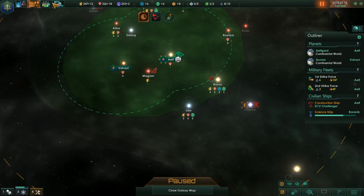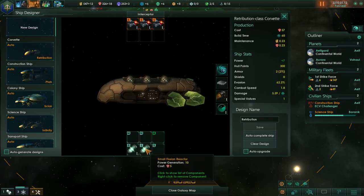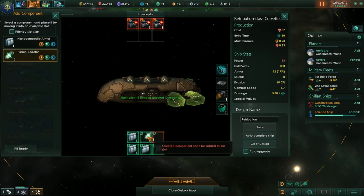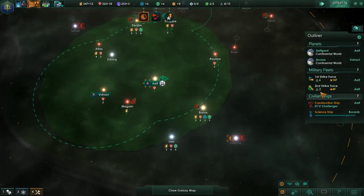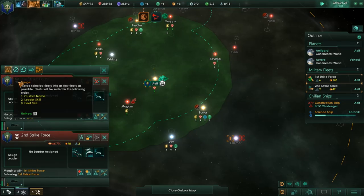Grab Mining Network 2, and then we're going to go into the Ship Designer — because we need some armor. Switch you over to that. I don't have shields yet, unfortunately. Retribution Class is now ready with plenty of armor.